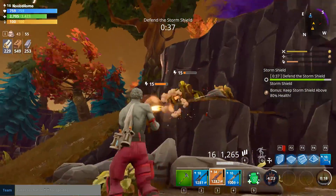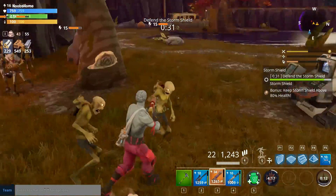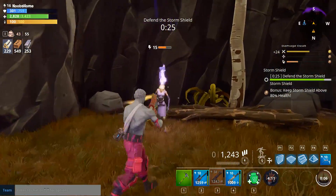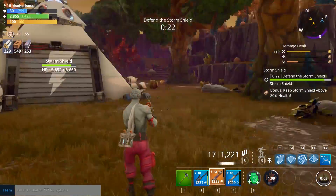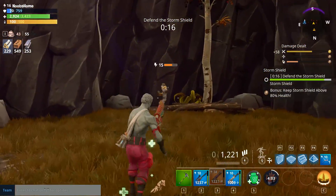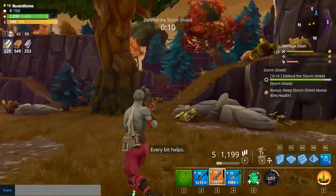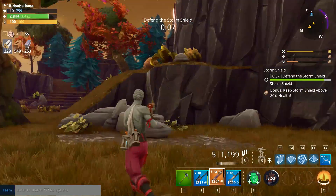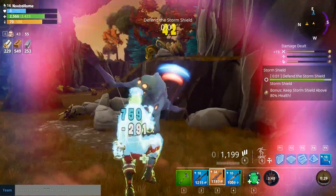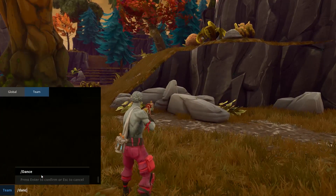I need more ammo. I'm going a little bit crazy with the shooting here because I'm really trying to take them out fast enough to get the bonus objective. On a personal note I think it would be really cool to complete this with the bonus objective the very first time I try it. I've never tried to do a storm shield like this before, so if I can actually do it, I think it's pretty amazing — not just to show it can be done, but doing it with the bonus objective.